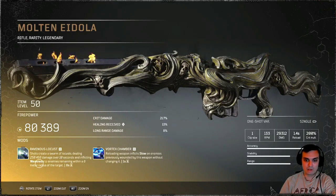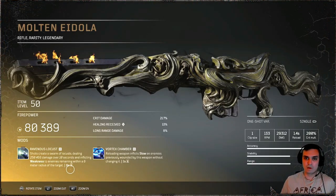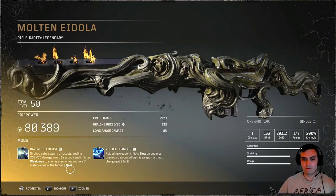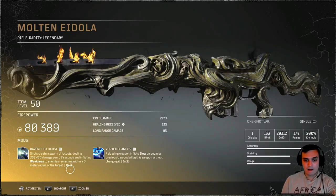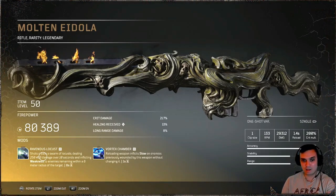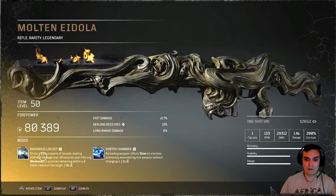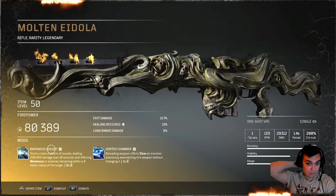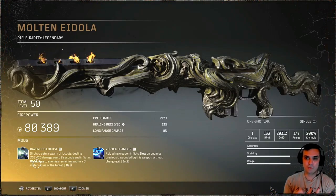Ravanos Locust deals 258k damage over 10 seconds and inflicts weakness to enemies remaining within a 6-meter radius of the target — that's actually pretty cool. With my current build I'm using Moaning Wind on both shotguns and my main weapons are the pistols. I need a range weapon that can deal a lot of damage with my debuffs. Weakness is also good because if you hit a big target with it, that target will deal 30% less damage toward you for a set amount of time.